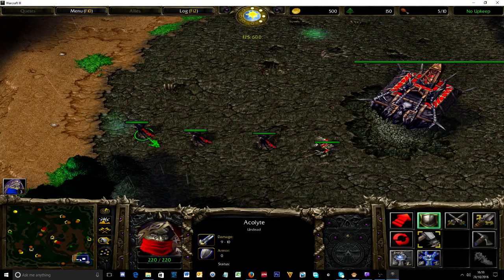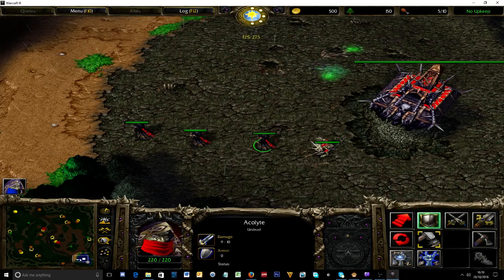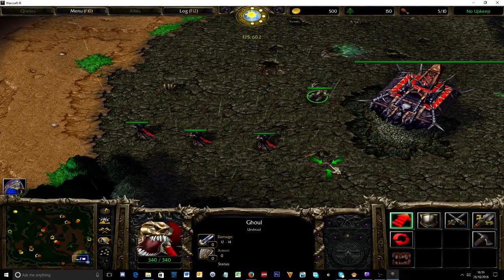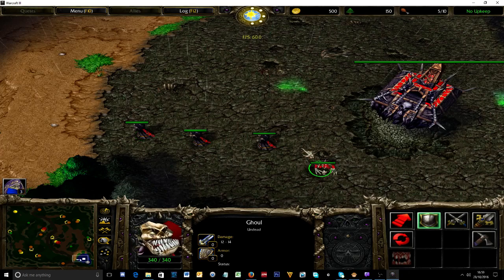So if I want to assign this guy to 1, it drops in FPS. This guy to 2 — it drops in FPS. This guy to 3 — it drops in FPS. This guy to 4 — no FPS drop. Press 4, I pull the goal back, but if I press 1, 2, and 3, it didn't work.